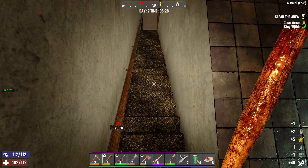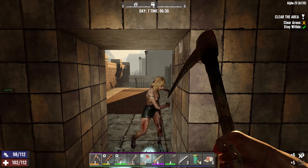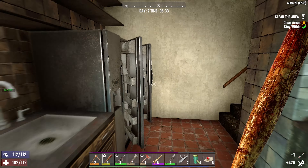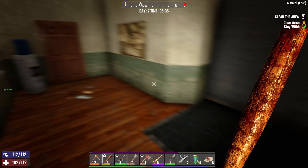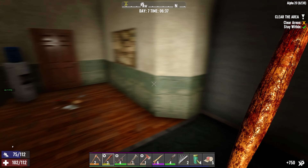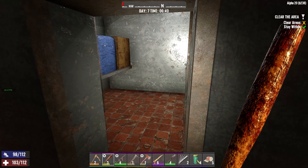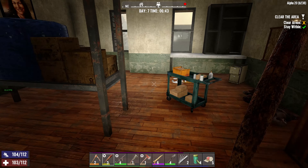All right, what's over here? There's some stairs up that way. Let's just kill her — one less zombie in the world. All right, what do we got up here? Oh, a lumberjack. Beat him to death, get a little water. All right, there's a bunch in there. What do we got in here? Some cobblestone.